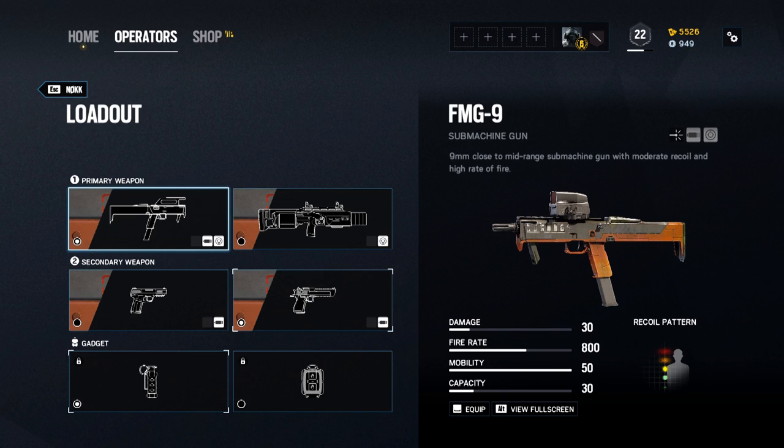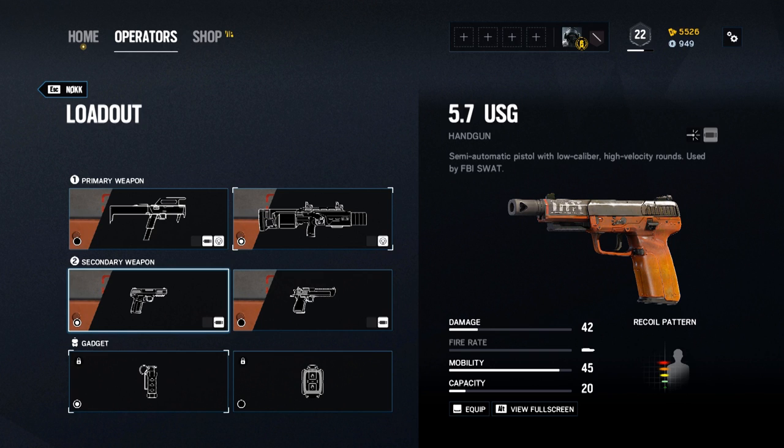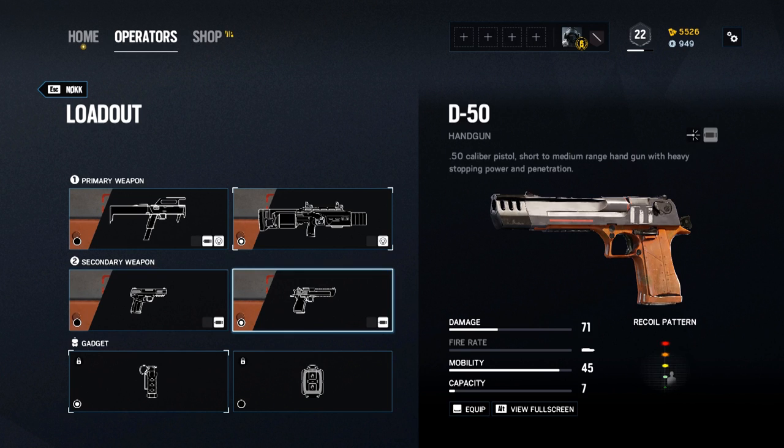The FMG-9 has also been given the new holosight from Mozzie's P-10 Roni, giving it a slightly different look and feel when using it. Choice of secondaries is either the workhorse 5-7 pistol with 42 damage and a generous 20-round magazine, or the reworked Desert Eagle with 71 damage and a 7-round capacity. The recoil mechanics for the Desert Eagle have been made less severe and it now has access to the muzzle brake or suppressor attachments for the first time, making it a much more manageable and effective sidearm than it used to be.